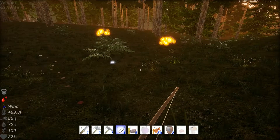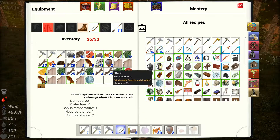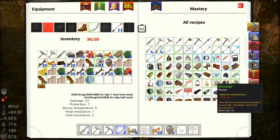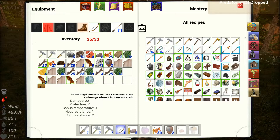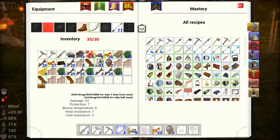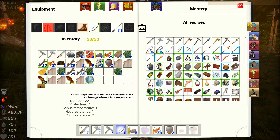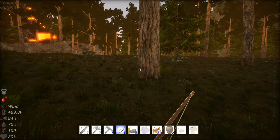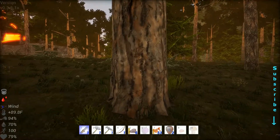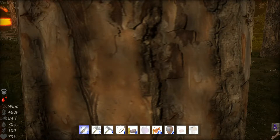Oh my goodness, it says I'm bleeding — that means I'm hurt. I need to make a bandage: cloth, cloth, bark off of a tree. Oh, I have none. Oh my gosh, I'm so heavy. We can throw that one away. Let's get one bandage — we've got to get some bark. I forget exactly how many we need, but our health's gonna fall if we don't get some bark.